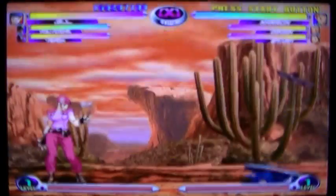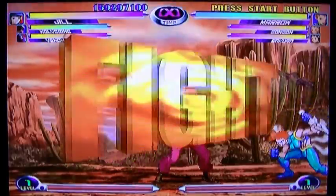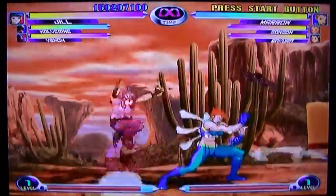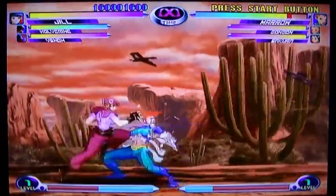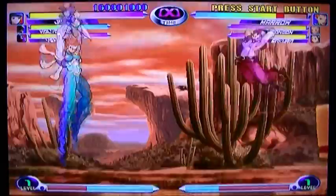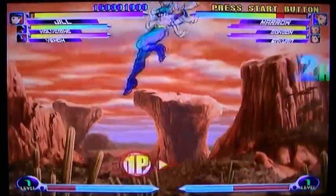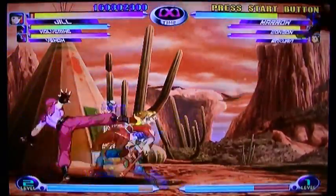You might also have noticed the insane jumping system. There are a lot of aerial attacks and combos that knock people into the air, and you can do a super jump. It's also a really good way to escape a corner — if you're trapped and can pull it off, you can get yourself out.